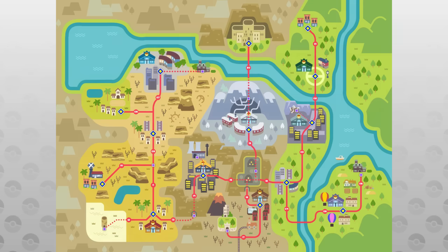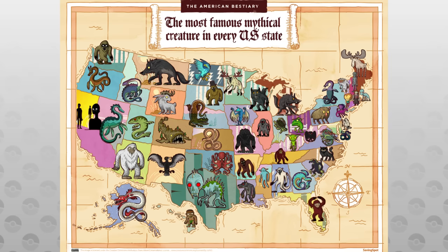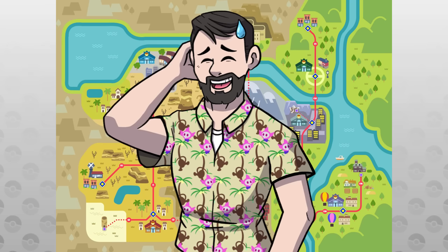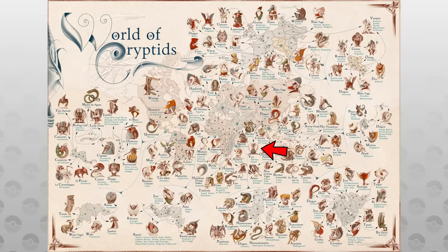So for the Cornera region, I really wanted to have some Fakemon based on Cryptids, because they are so popular here in the US. I also wanted to try to stick to Cryptids found only in the Four Corners region, since that's where Cornera is based on — and I did, for the most part, with some design elements being based on Cryptids from other states and even countries.